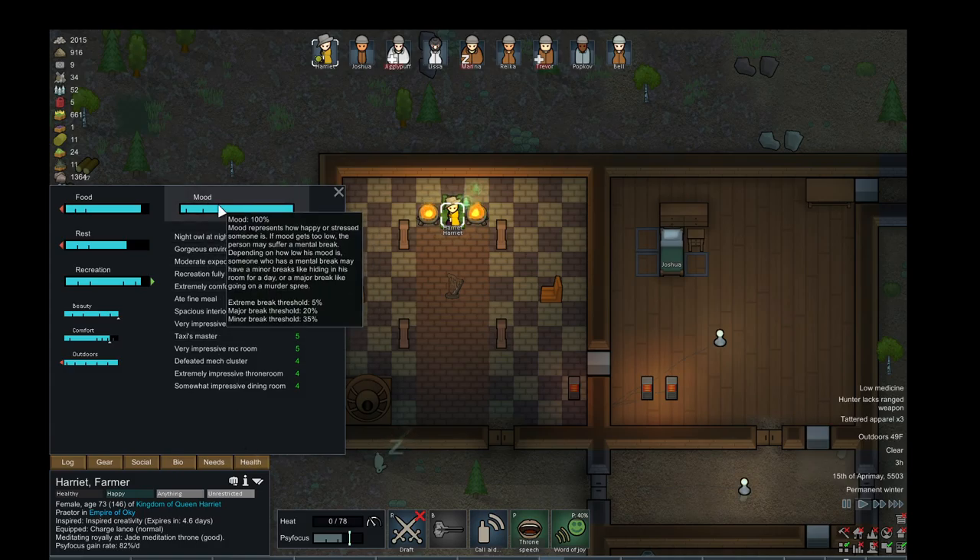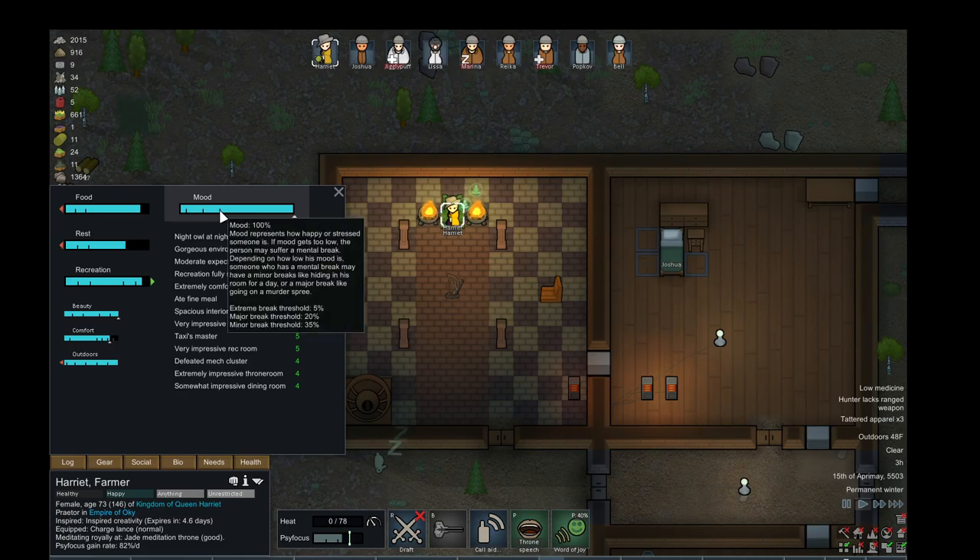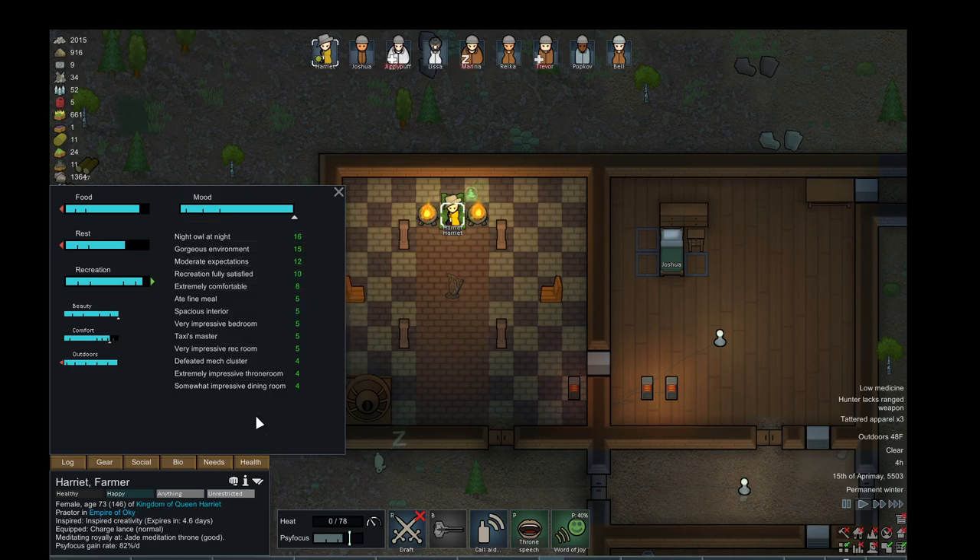When their mood goes below different thresholds, they'll have risks of having breaks — they kind of lose their minds. Really bad breaks, they can start killing your own colonists and stuff, so you want to keep them happy. She's got a lot of positive green mood stuff right now; her mood's maxed out, which is actually kind of crazy.